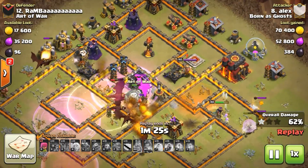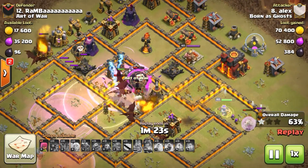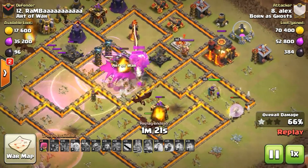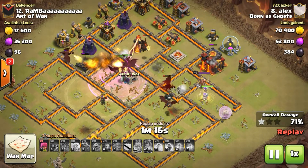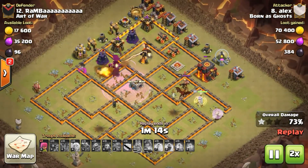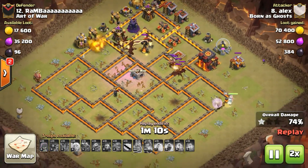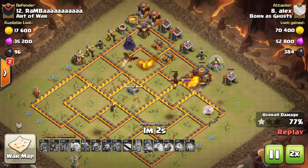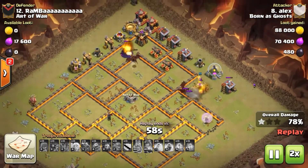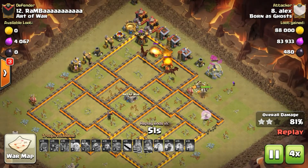I absolutely love it — look how he just keeps the Drags all in a certain sector, funneling with the Queen, taking out the bottom right-hand side half. Drags just stay up top. That massive King Walk getting great value, taking out a massive amount of this base and letting the Drags take the rest. Very nice job coming in from our boy Alex with the Queen Walk Mass Dragon attack.